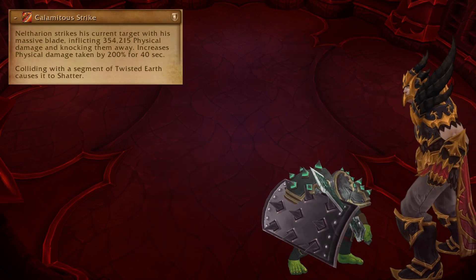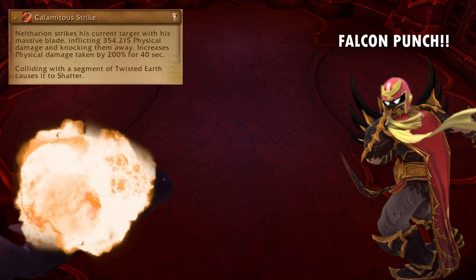For tanks, Calamitous Strike is a tank hit with a damage taken increase and a large knockback — this will send you through the walls. Swap before you die, but at least you get to be a wrecking ball.